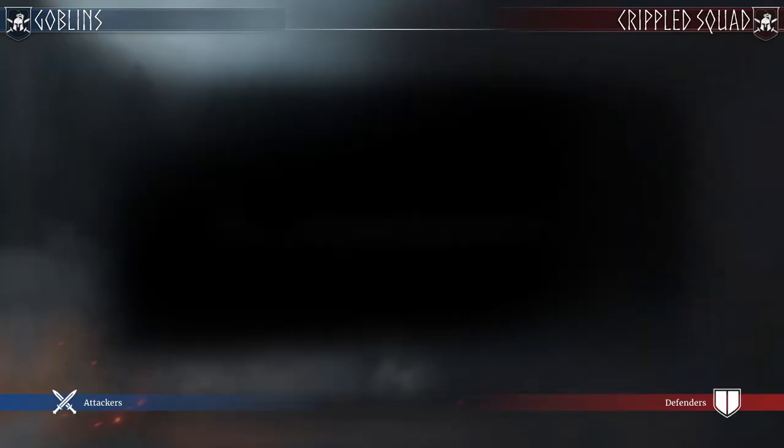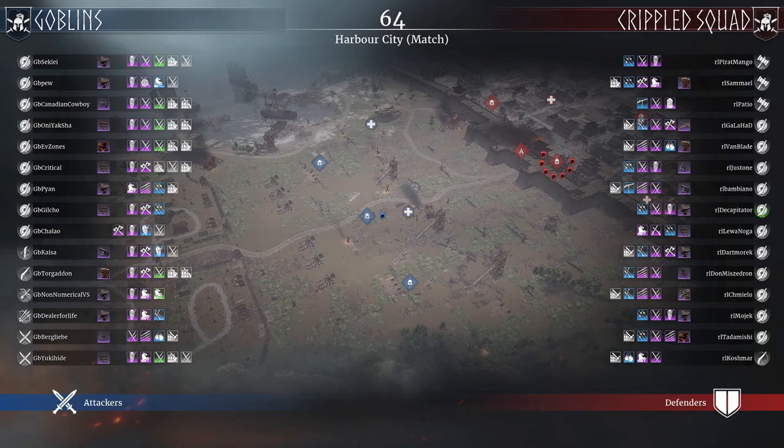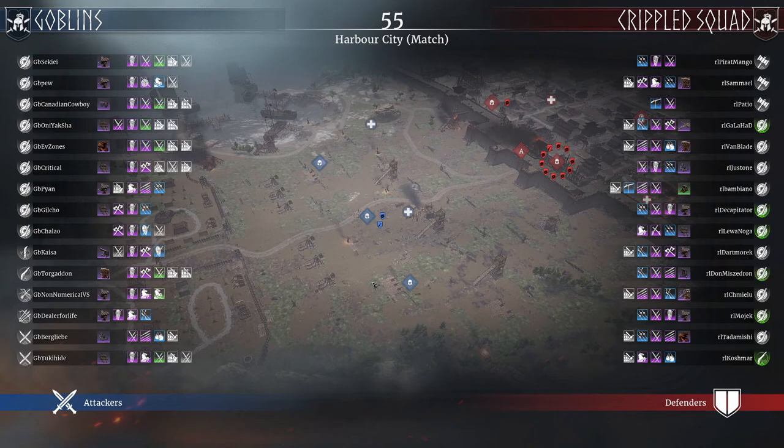It might be interesting to see what the U.S. team will bring to the North America team, because we have some Canadians here as well. Let's see what they will bring to the table. Same map, other way around — goblins right now on attack, crippled squad on defense. Goblins have switched their players quite a bit; we have zero mouse right now, where earlier we had pretty much full heavy armor players on the one glaive, everyone else on short sword, but we still have two dual blades and two bows.